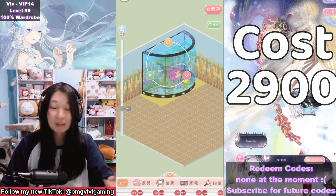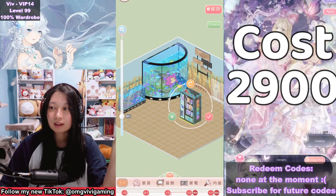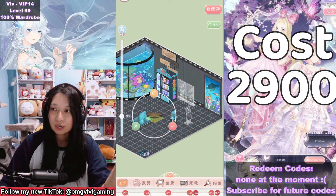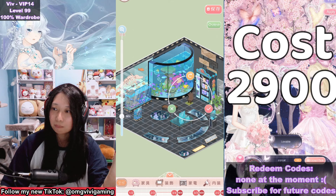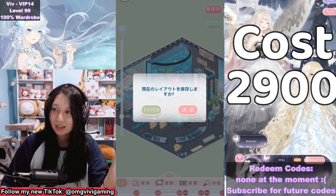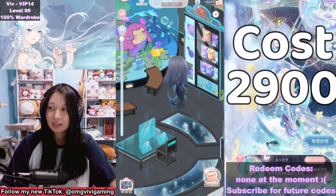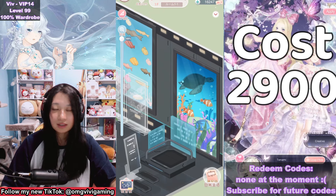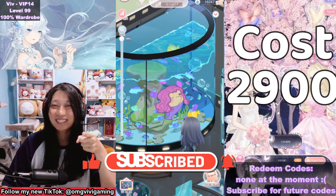For these housing pavilions, my limit is 3,000 diamonds — if it's anything more than that, I'm out. I'm speeding through placing all my pieces: there's a giant background, the door, the vending machine, the background and floor, stairways, plants, and a bunch of little gifties — way more gifties than I expected. This is the housing pavilion for that very expensive mermaid suit. This chibi is so cute and so worth it; the back looks adorable too. This is a great alternative if you cannot afford that expensive suit. Let me know what you think in the comments below.